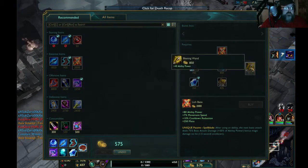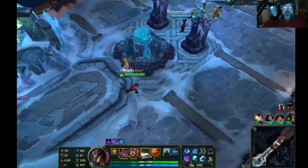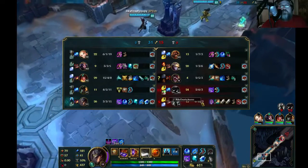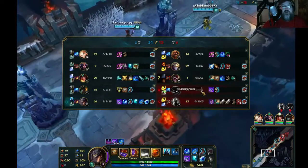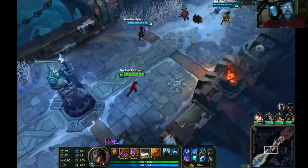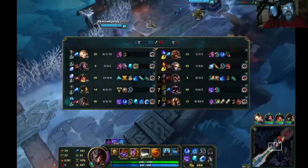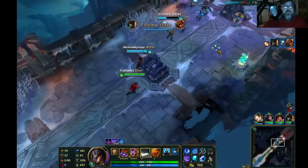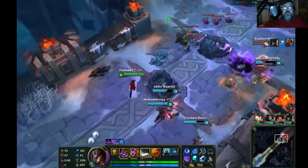Nine and ten and three assists — that's not a team player. Only three assists means you're not doing the team any good, you're just headhunting. But look when you have a team player: four and five with eleven assists, or nineteen assists. I'd rather have someone like that on my team. You're feeding kills to your ADC who is fifteen and four — that's how you carry.